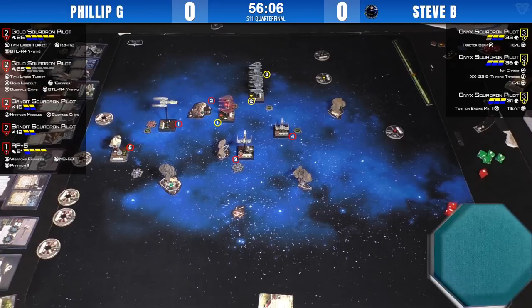Despite how well that went, the argument is Steve should have gone for the Stress Hog — at least if he'd ionized it, he'd know where it was going next turn to prevent getting stressed. But 25 points is 25 points.